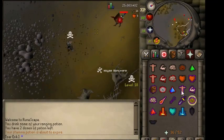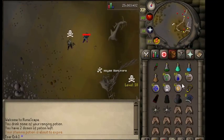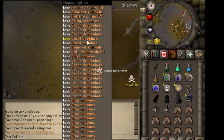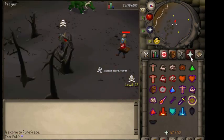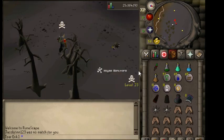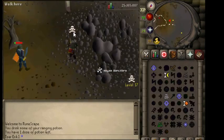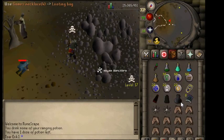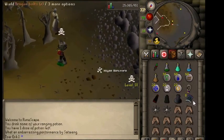Hello and welcome to this two-hour bot-killing money-making guide. We all know there are a lot of bots at the green dragons — anyone who's been there for Slayer has seen it. It's really unfortunate because a lot of these people are gold farmers, which is very harmful for the game. We can kill them, and in this video I'm going to show you how much you can actually make.